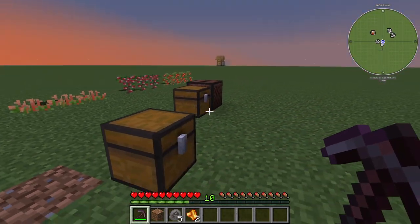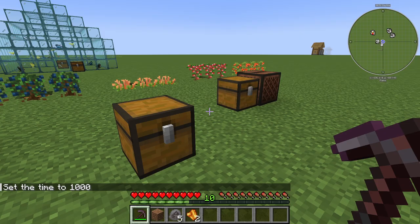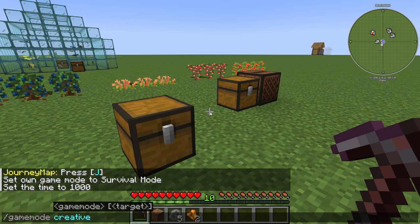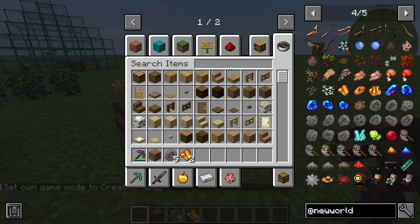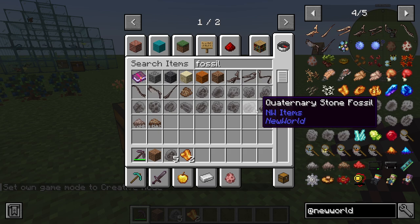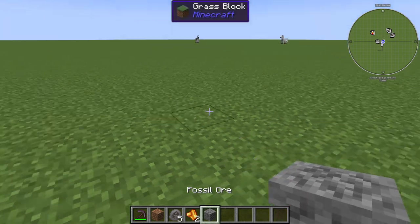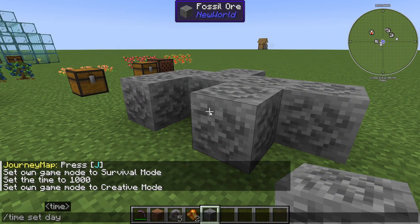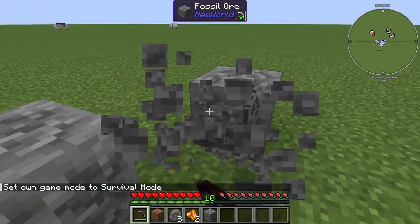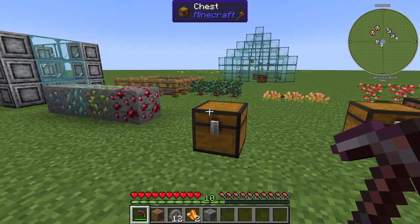In creative mode, if you place down any of the fossil ores like so, you are not going to be able to collect all the different types of fossils. All these are different types of fossils from different time periods — these are actual time periods in paleontology. If you were to go back to survival mode, all these ores will give you fossils, but these fossils cannot be used at the moment for anything inside the mod.